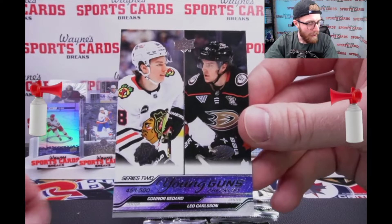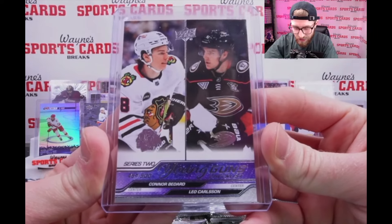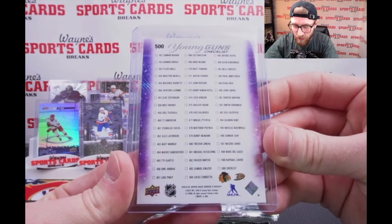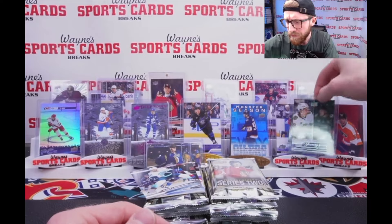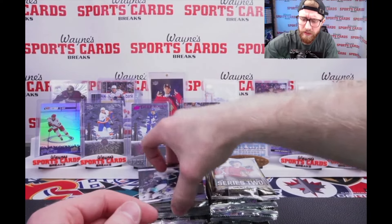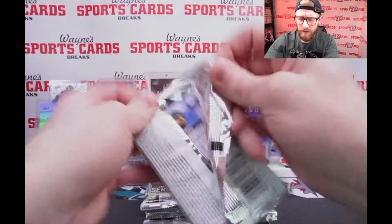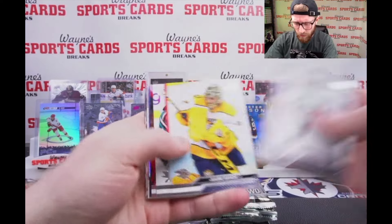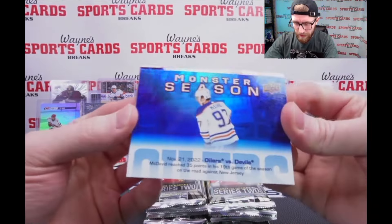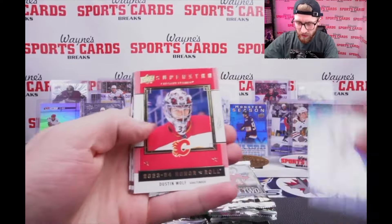Nate Mac - oh my! I see some Chicago. PCS Deep Roots: Crosby. And it is our checklist - two of the top guys we're after: Bedard and Leo Carlson. That's not where we want to see him - we want him on the solo card - but there he is. Checklists don't usually garner huge values; I think McDavid's you can still get for under 30-50 bucks. I think Bedard is on there with Reinhardt. Another McDavid - November 21, 2022, monster season.